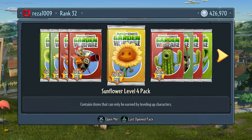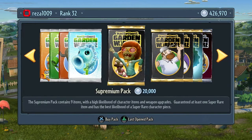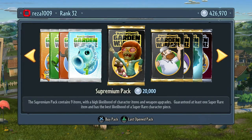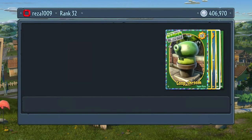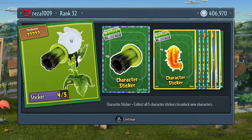Excuse my pronunciation - I am Welsh, so that makes you understand anymore. I think we'll leave the DLC ones because it's a bit more expensive and fewer items. The Zomboss one isn't too bad though, maybe at the end. We'll go for another plant one just to see what we get. Good choice - skip star challenges! And oh, four out of five, so we're really close to getting that character.